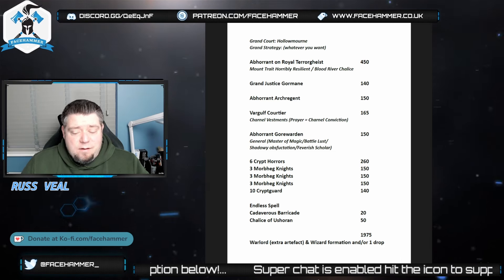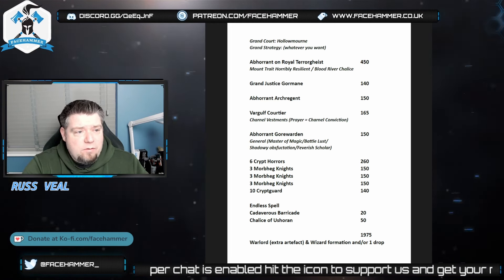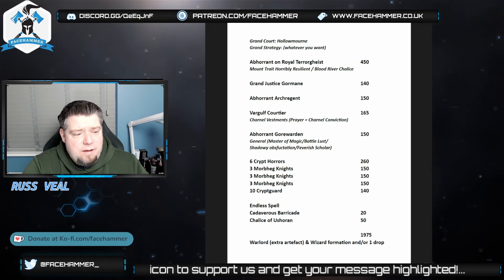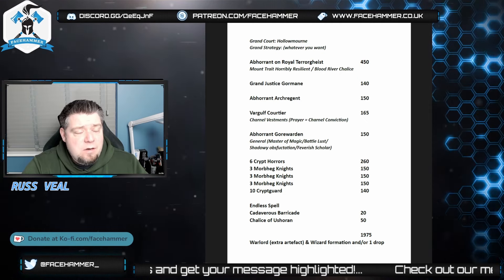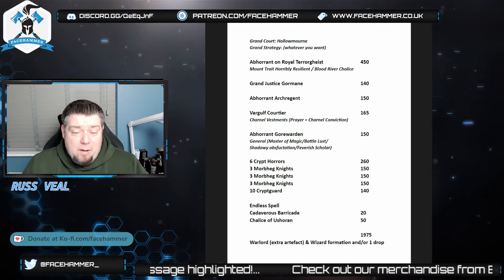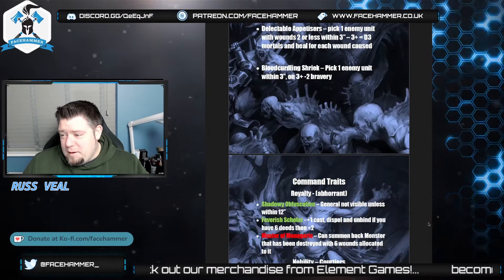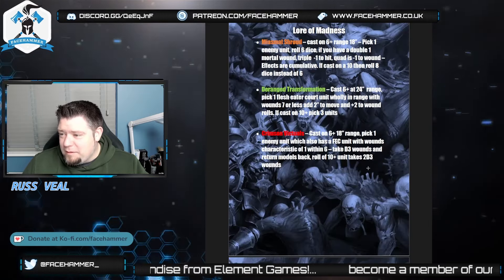The Crypt Guard can give him an extra ward. The Crypt Guard are really there for their ability - if they do a wound you can't issue a command ability. They've got 2-inch reach as well. Any wounds allocated to an enemy unit means that unit cannot issue or receive commands - so they're really going to affect Inspiring Presence. They're not terrible: 2 attacks, rend 1, 1 damage - but really what they're in there for is character protection and for the battle tactic.